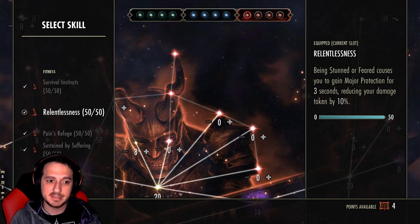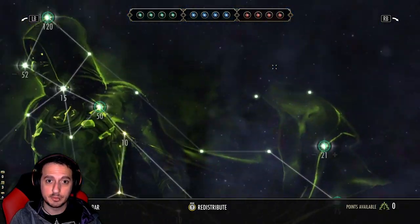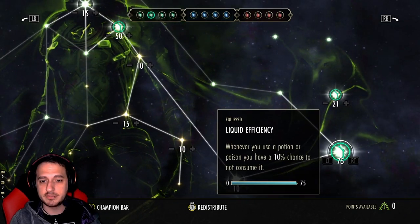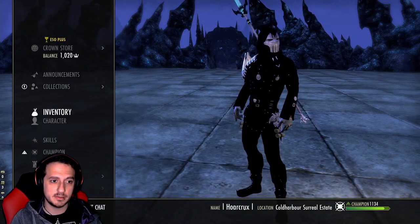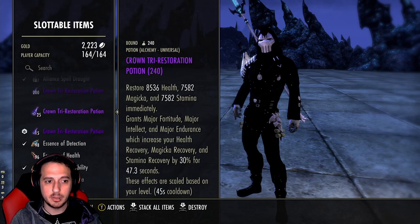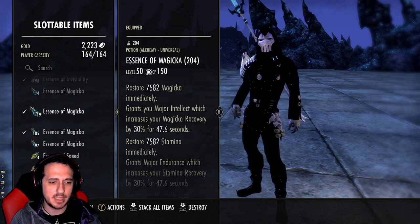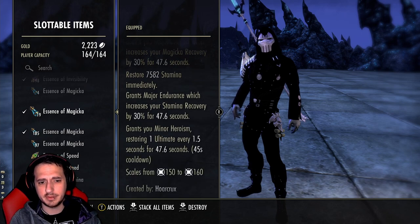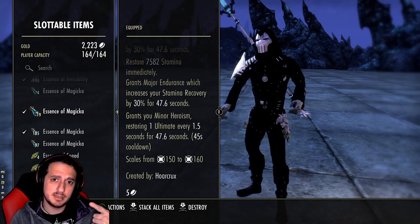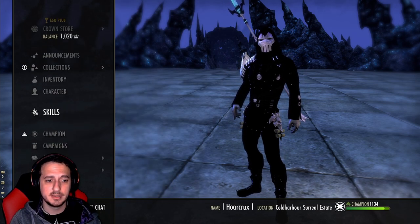In the red tree: Survival Instincts, Relentlessness, Pain's Refuge, and Sustained by Suffering. Green tree — the only things that really matter are Warmth passive, Gifted Rider, and Liquid Efficiency if you're using expensive potions, which we kind of are. For potions, always run the Heroism potions — they're called Essence of Magicka but they give you Minor Heroism. Check out the link in the last video for a really cheap way to craft them.